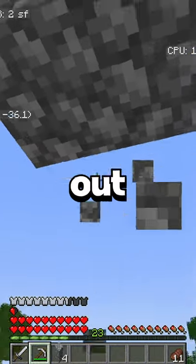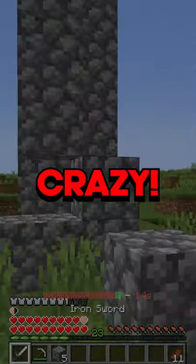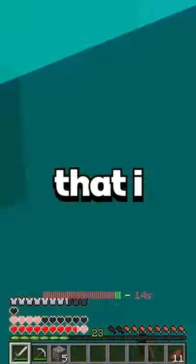Today on the Public Lifesteal SMP I was running out far from spawn and this dude came up to me and he was hacking like crazy. He was spinning around at light speed doing a bunch of damage to me with a stone sword, and he was teleporting around so much that I couldn't even hit him.